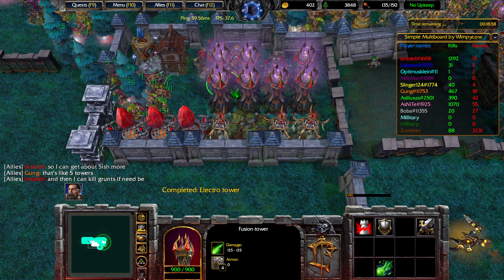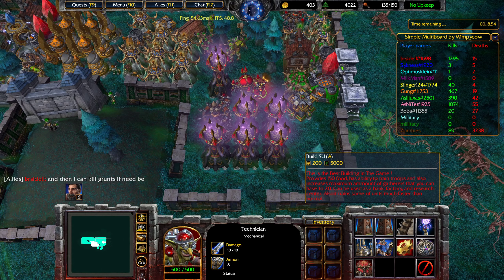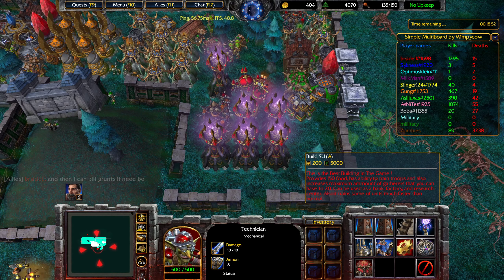If I kill the advanced gatherers, I can free up a ton of supply. And the SU is also insanely expensive — 5,000 wood. Not the best use of money.